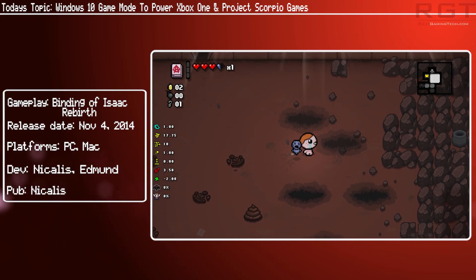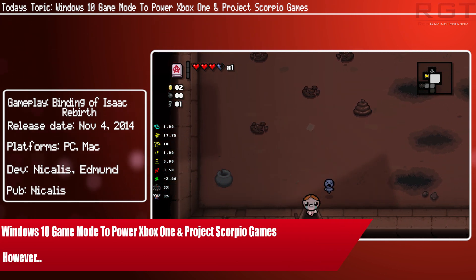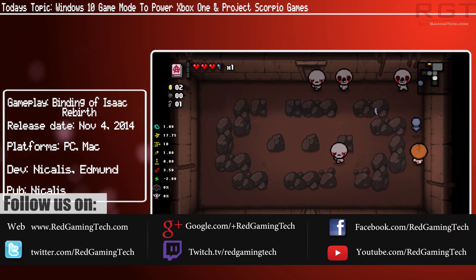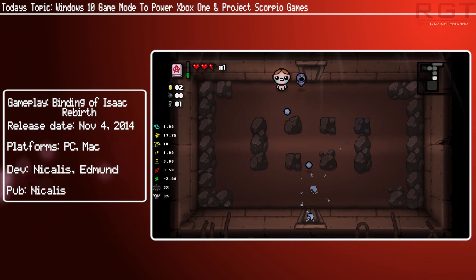Last week you may have seen our interesting and rather surprising report about the Windows 10 Game Mode, which was discovered in build 14997 — a mode that promises to bring various improvements to gaming on Windows 10 PCs. New details have emerged online today thanks to a report from Windows Central, and according to that report, Windows 10 Game Mode isn't just going to improve the gaming experience on Windows 10, but also on the upcoming Project Scorpio and the Xbox One itself.